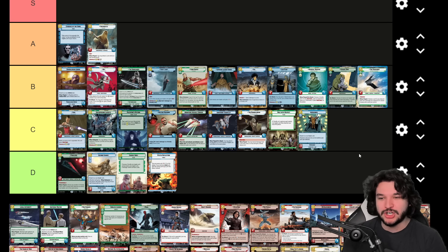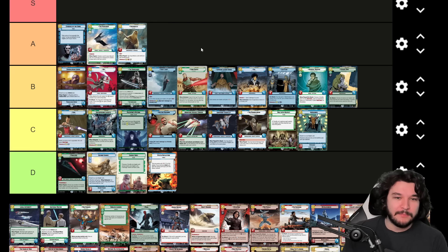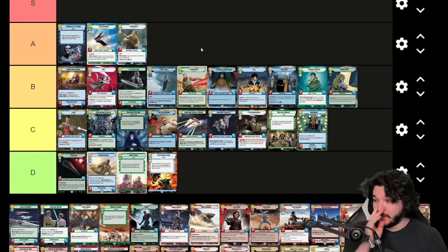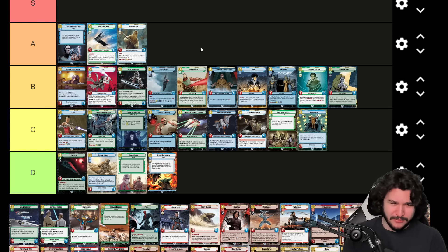Marauder is a five-resource four-five Ambusher space unit. When played, you choose a card in your discard pile and put it into play as a resource if it shares a name with a unit you control. I'm actually putting this in A tier — it's just solid. The when-played ability isn't always relevant, but it's a five-resource four-five Heroism/Villainy Command card with Ambush, which works with Boba Fett. There are decent times I've had synergy with the trigger. Really it's just a good five-resource four-five space unit with Ambush, and that's good enough.